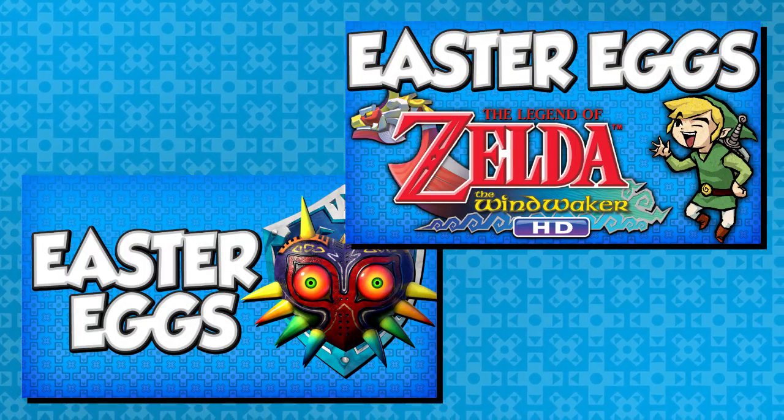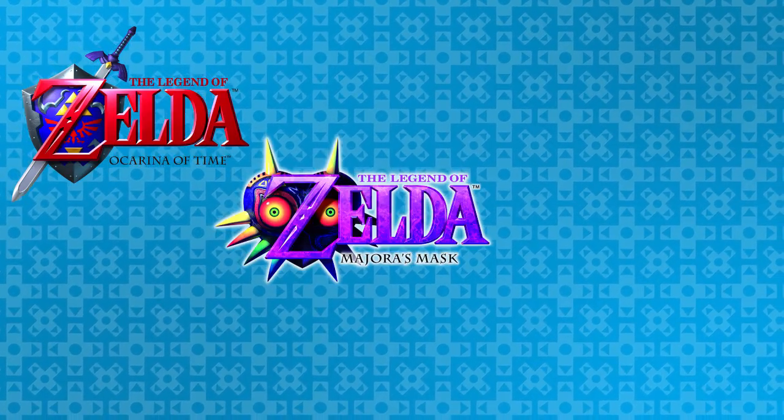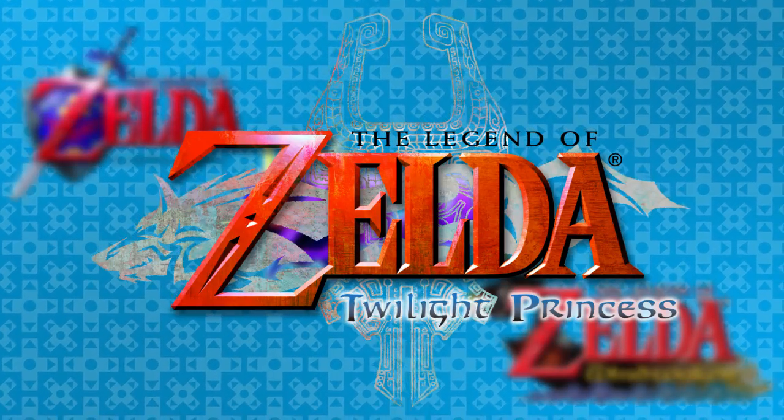At this point, I've shown off Easter eggs in Ocarina of Time, Majora's Mask, and Wind Waker. Without realizing it, I guess I've been going in order through the 3D Zelda games. So it only makes sense to cover the next game in the series — here are some Easter eggs in Twilight Princess.